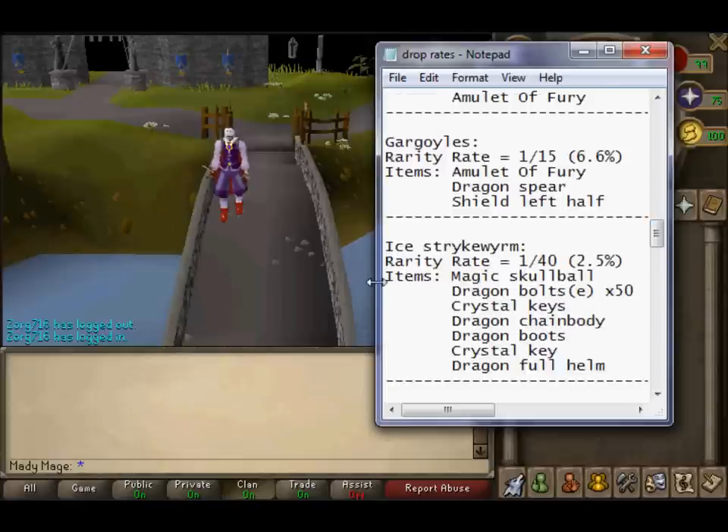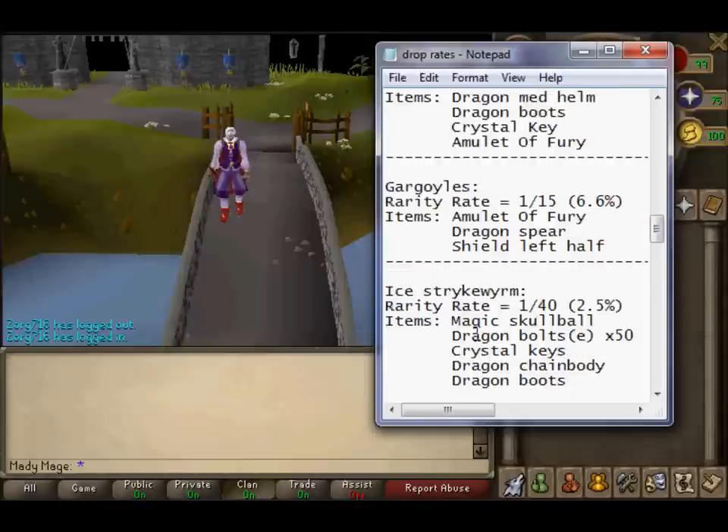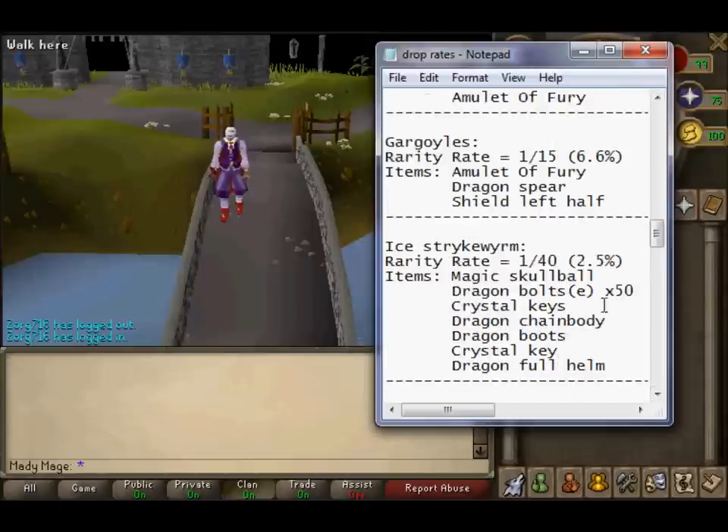Ice Strike Worms — this is one you've all been wondering about. The drops are: Magic Skull Ball, Dragon Bolts E (times 50), Crystal Key, Dragon Chain Body, Dragon Boots, Crystal Key, Dragon Full Helm. It's a 1 in 40 and a 2.5% chance. It actually has 2 Crystal Key drops, so whoever made the server made it drop 2 Crystal Keys. That means you have a 5% chance at each one of the keys — making these really good for getting Crystal Keys. Also note: Ice Strike Worms do not drop Staphylites.